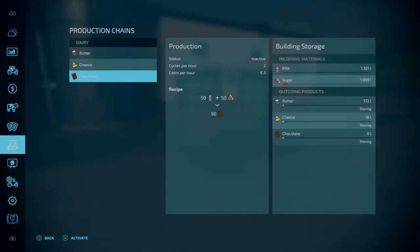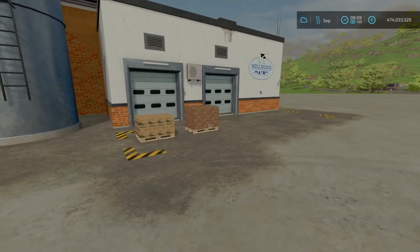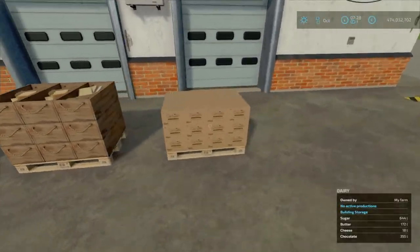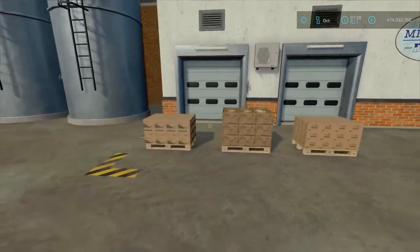Last one to do and have a look at — we're going to activate the chocolate. This is the one that is half and half with the milk and sugar. We'll activate that, let it run on for a few hours and we'll have a look at what a pallet of chocolate is like. Here we have it — last but not least, the third pallet of chocolate.